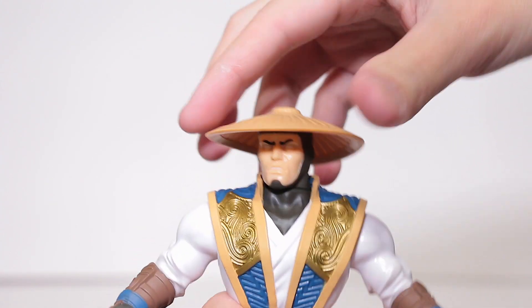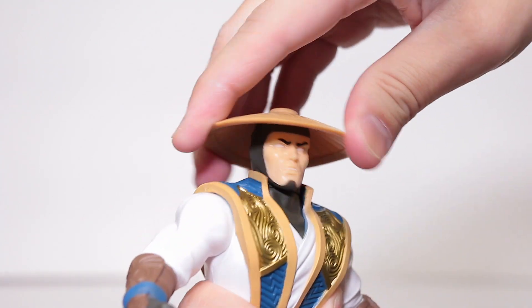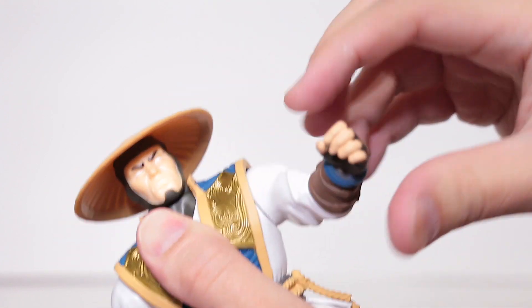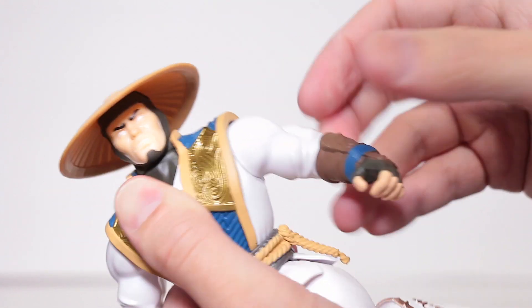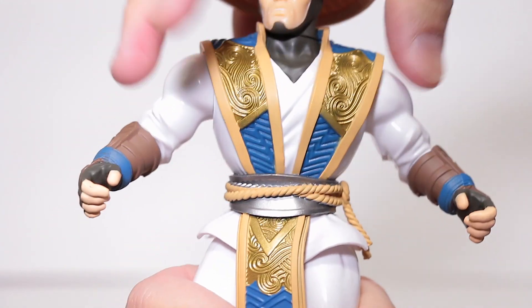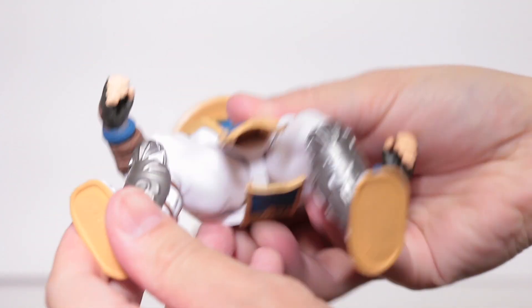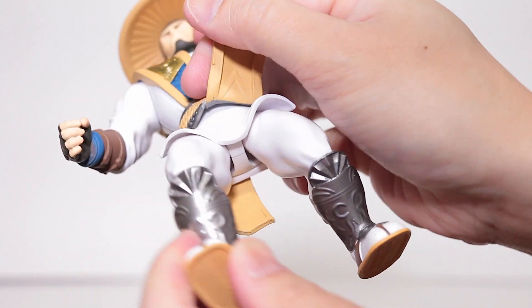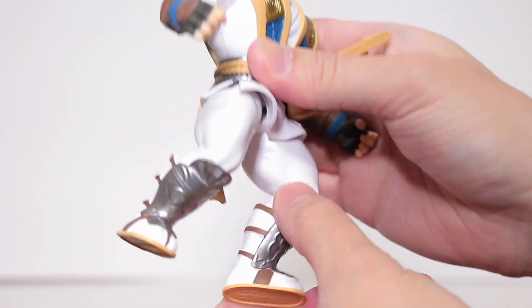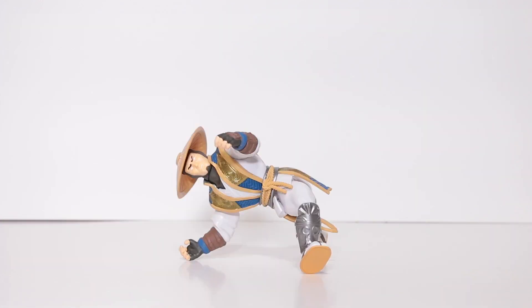Now as for articulation, it's actually very minimal. His head turns to the left and right, but it gets stopped on his little collar here, although his collar is kind of soft so he does go a little bit, but that's about it. His arm here only rotates 360 degrees and that's it — there's no joint in the elbow or the arm. He does actually have a torso pivot which I was not expecting, so that's pretty cool. His legs actually have the most articulation — they're on some kind of ball joint, so they really have a lot of range of motion, but there's nothing in the knee or the foot.